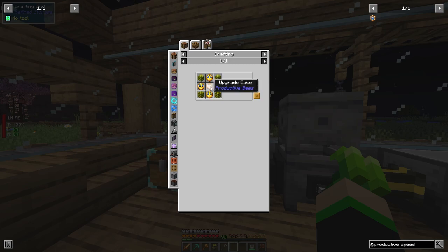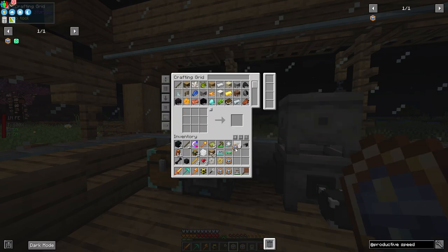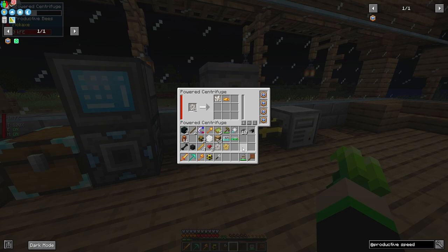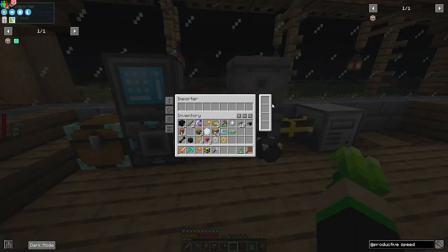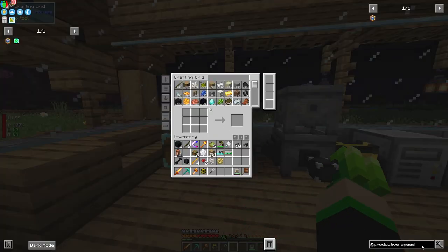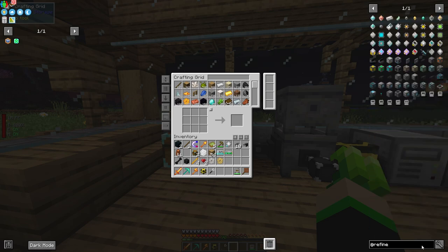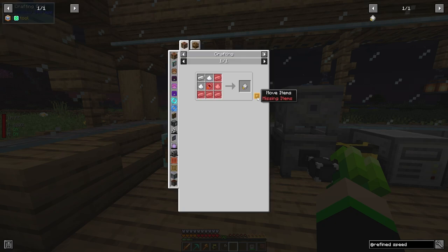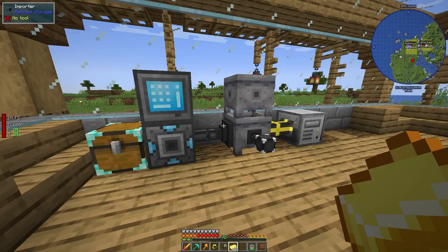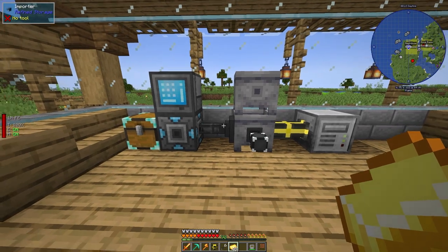In Productive Bees there's a speed upgrade you can make — you need honeycombs, clocks (redstone and gold), and upgrade bases. I've got all four needed items and can drop these into the centrifuge to speed it up. There could be a slowdown from the importer side as well, so go to Refined Storage, search for speed upgrades, and add one to the importer to pull items faster.